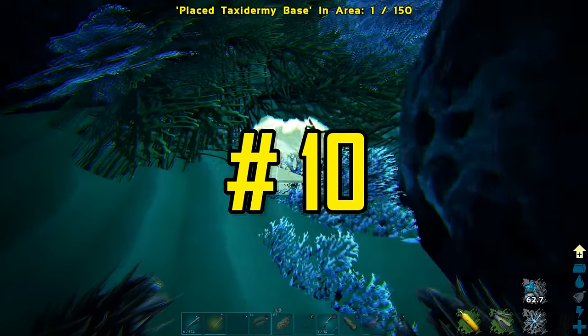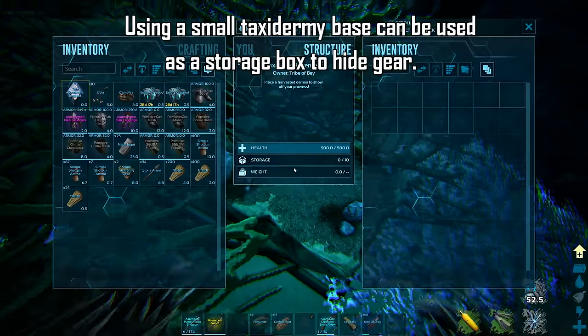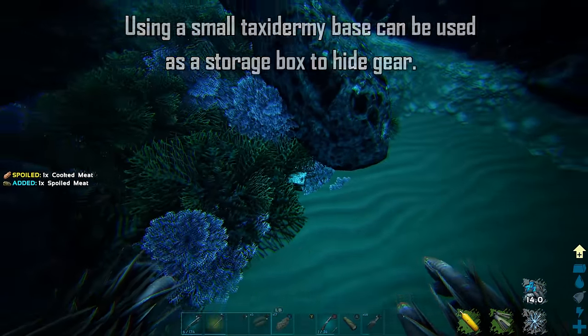A small Taxidermy base can be used as a hidden storage box when placed underwater — very useful when playing on a PvP server to hide your gear. If placed in a good spot, they can be extremely hard to spot for other players.